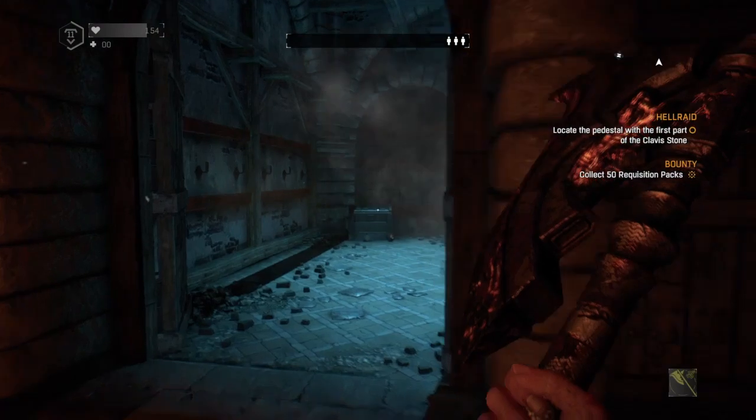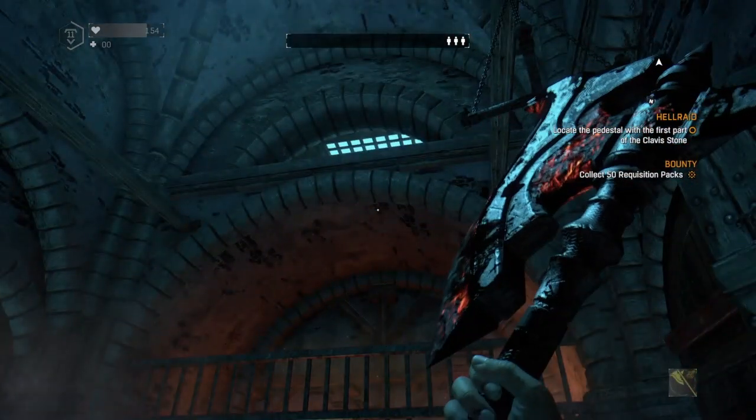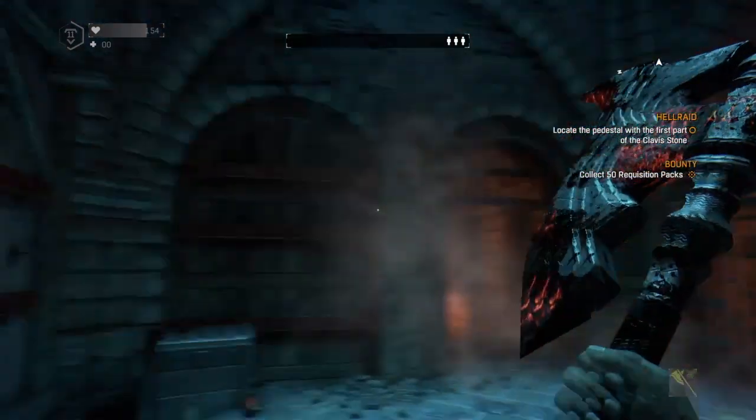You see this room on the right when you go through the very first gate. The way to access it is the gap up there. What you have to do is climb up the wall.